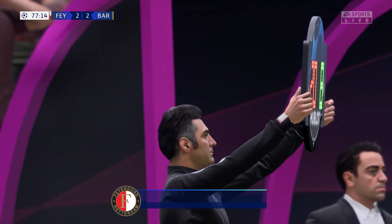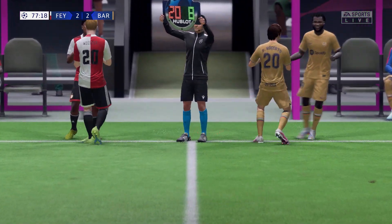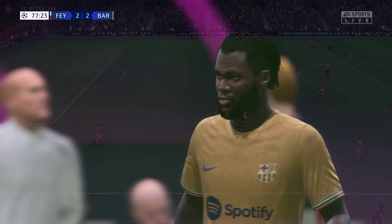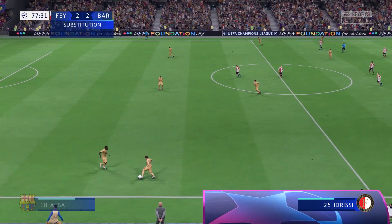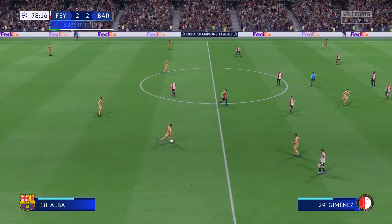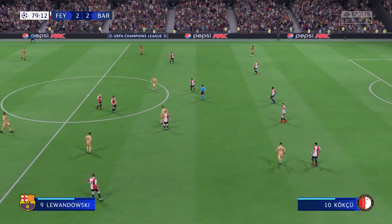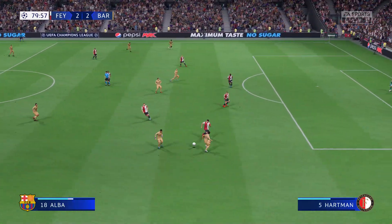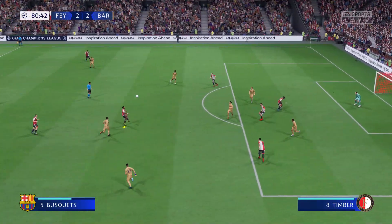They will make the change now — Sergio Roberto off, the substitute coming on is number 19, Frank Kessié. Rafinha. Lewandowski — and level it is in the waning moments. Can Barcelona change that situation? Well, no problems defensively.